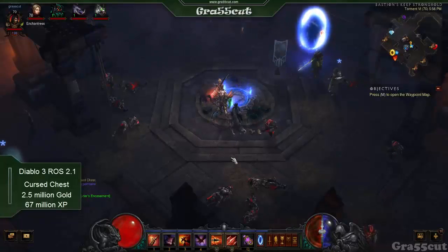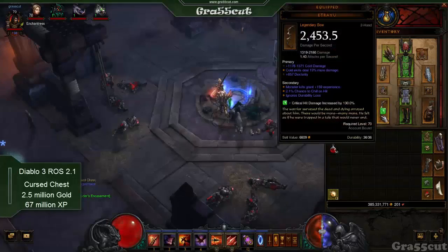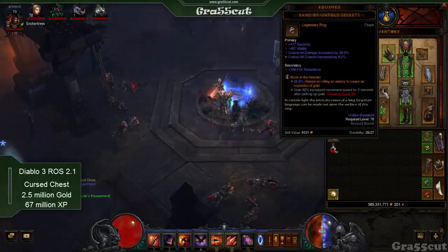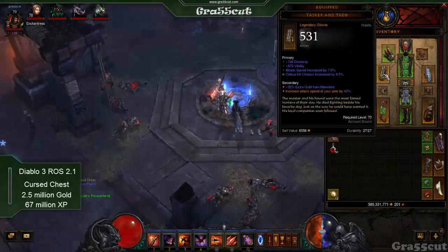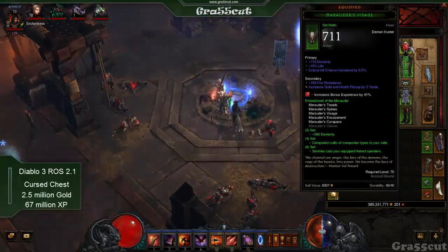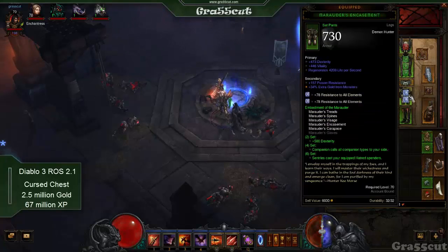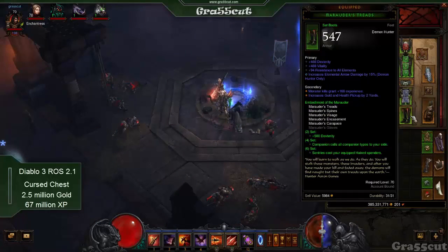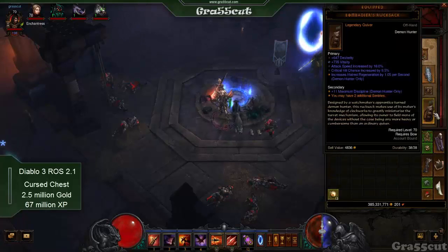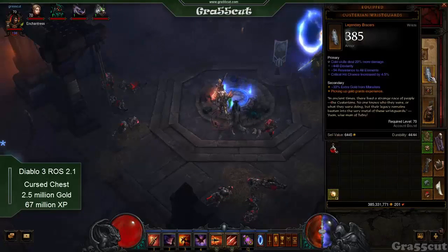Farming cursed chests in Diablo 3 patch 2.1. I'm a Demon Hunter running the six-piece Marauder set. What you need for this build is the Bane of the Hoarder gem, which you get from the Goblin Vault — it's a legendary gem. You should be able to do this on whatever level you're comfortable with; I did it on T6.